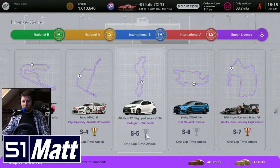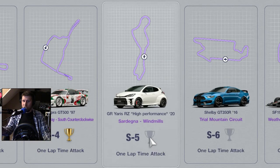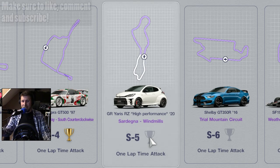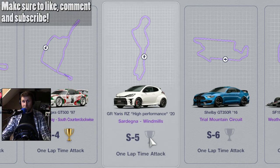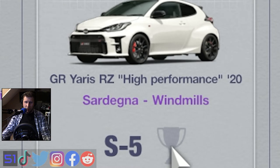Hello and welcome to the channel. My name is Matt and welcome to Gran Turismo 7's Super License Tests. Today we'll be playing as the Toyota GR Yaris RZ High Performance, particularly the 2020 model, here on the Sardine Genya Windmills Circuit track.